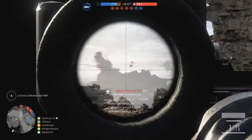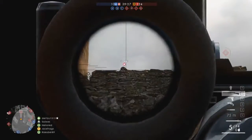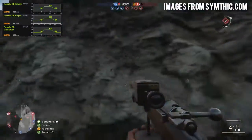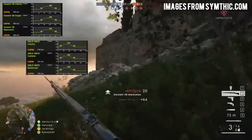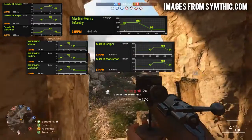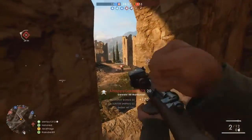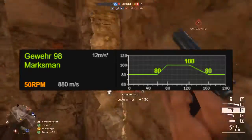As far as I can tell there are 11 Scout class rifles in the game that can kill in one upper torso shot in the sweet spot area. These are: the Gewehr 98 Infantry, Sniper and Marksman; the SMLE Infantry, Carbine and Marksman; the Martini Henry; the M1903 Sniper and Marksman; and the Russian 1895 Infantry and Sniper. To quickly demonstrate, if you don't understand, have a look at this image from Symthic.com — this is for the Gewehr 98 Marksman.